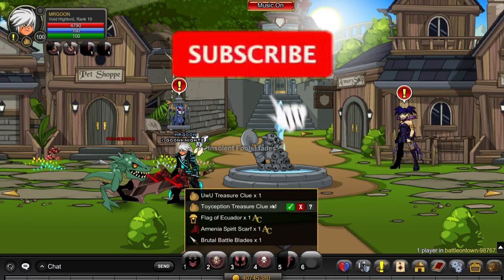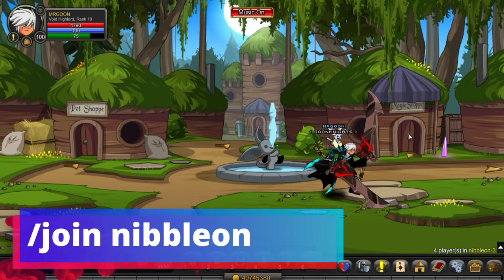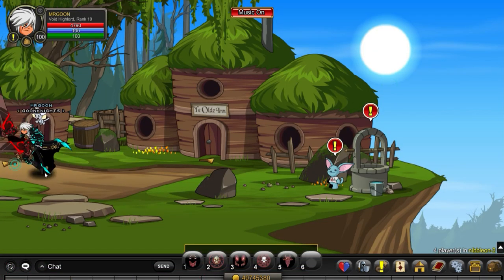Hello everyone and welcome back. As always, it's better late than never — it is time to look at the Toyception Treasure Hunt clue. For this one you need to join Nibble on and then have an awful lot of trouble entering into the magic shop. As you can see, this did take me a little bit longer than I would have liked.